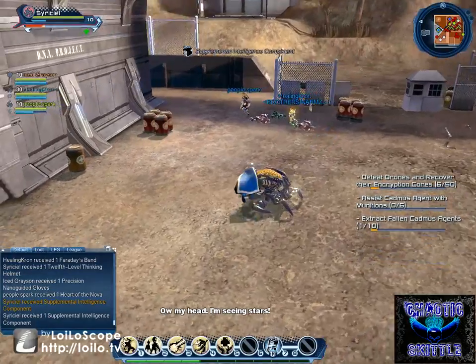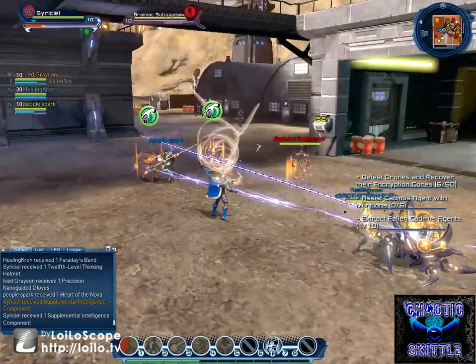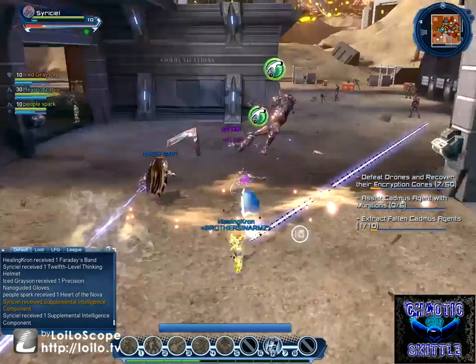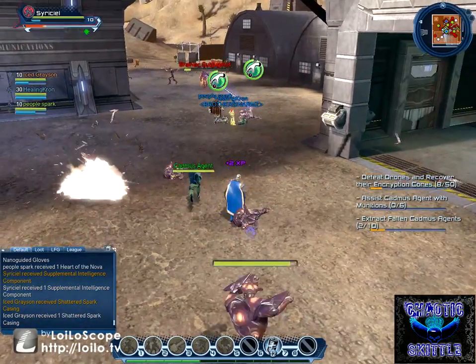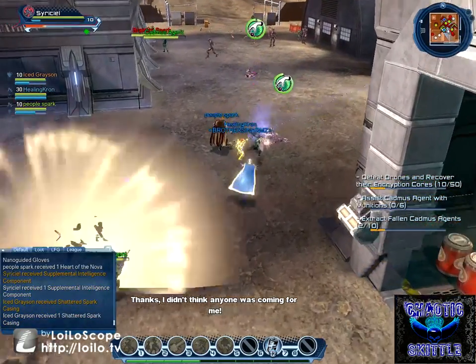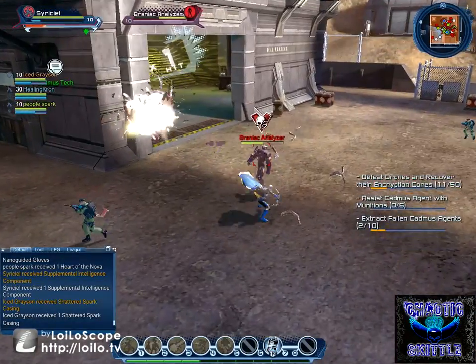Somebody died — how did one of our people die standing next to somebody with level 93 here? That just seems completely absurd. And Healing Kron died that time. How does a healer die so fast?